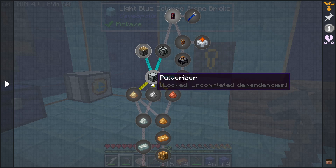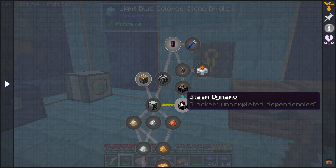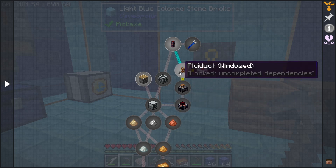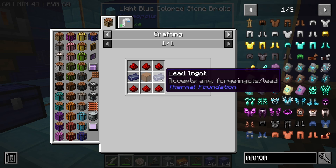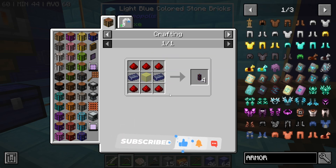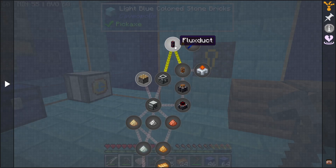So constantan, and then the pulverizer, the machine frame, pistons, sterling boiler, and steam dynamo — it's going to get us all sorts of things. The first things we need to make is two lead ingots, six redstone, and one piece of glass. That will give us the fluix duct.